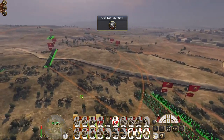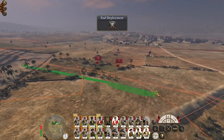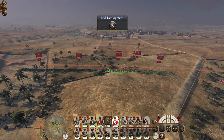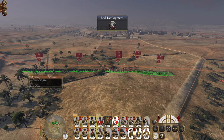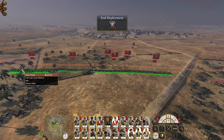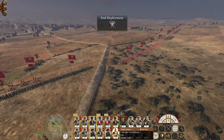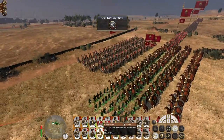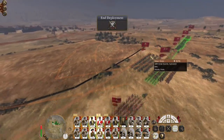I want riflemen picked first if I'm deploying left to right. That didn't work at all. There we go, 194. That's a bug as well - 221 riflemen! I have no idea why my game is like this.